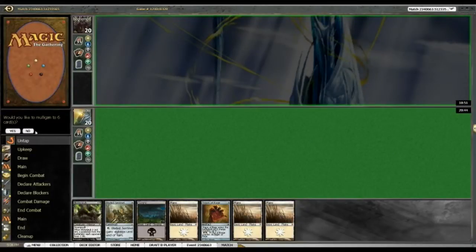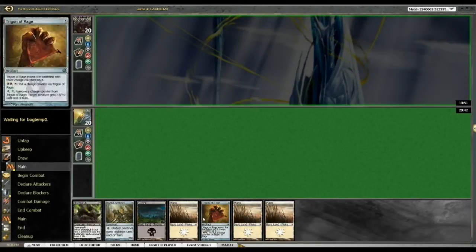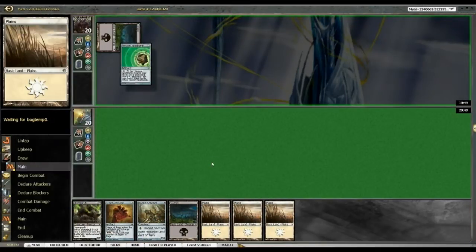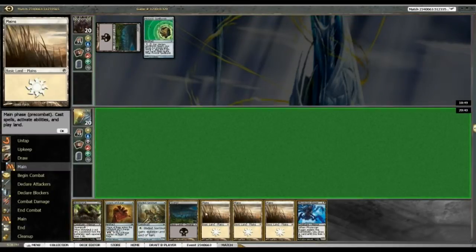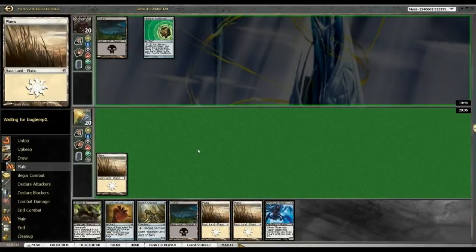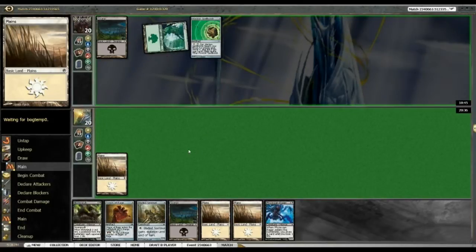Alright, this is a much better hand than last time. Opponent's still on the play. Blister Grub plus Trigon of Rage — that's a beating. I've got a Curve and Phyrexian Ranger, that's a good one too. Let's lead with a Plains, obviously, so that if I draw a Skyhunter I can get it going.